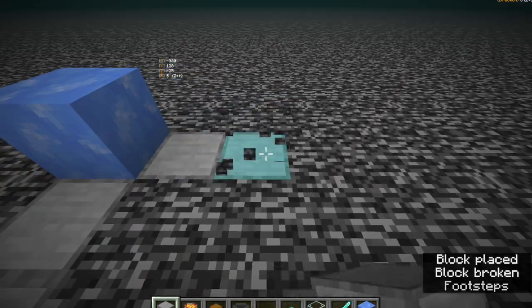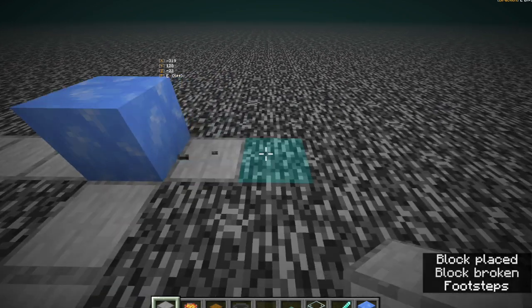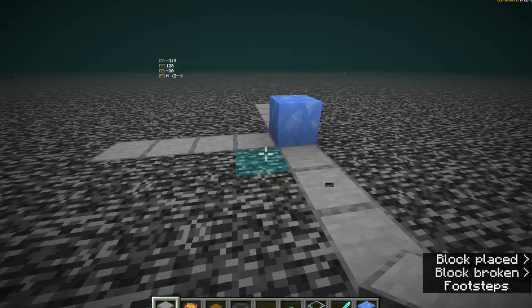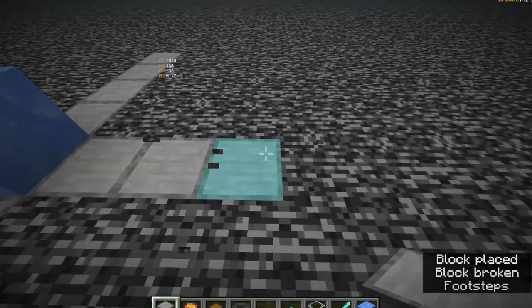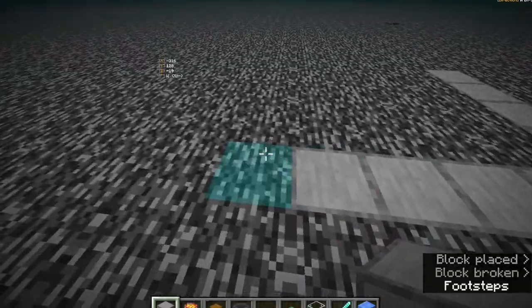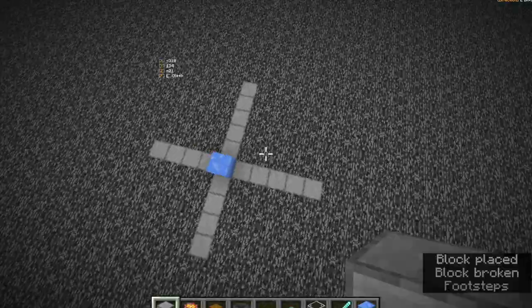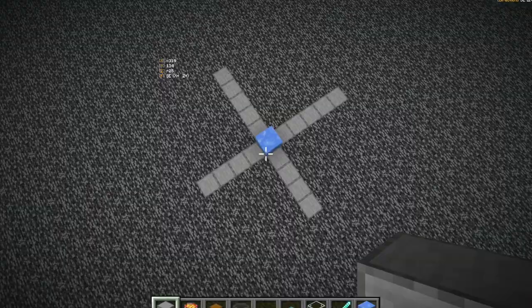You're going to go four blocks out from the spawner on two sides. Usually you'll be doing this in your fortress. Then you're going to go out five blocks on the other two sides — so four on all of them, then choose two and go out one more. You'll see it makes a weird X-looking shape, just like that.